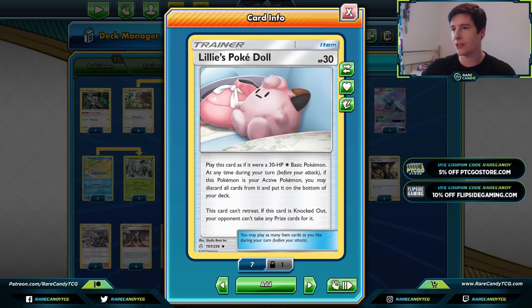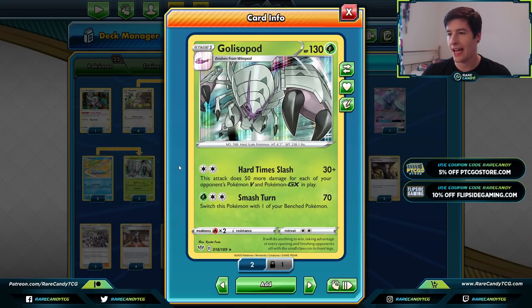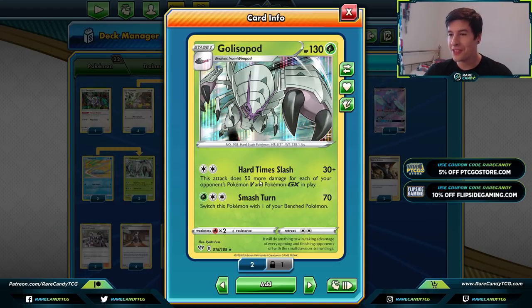We also run a 2-2 Golisopod line. Golisopod, another new card from Darkness Ablaze, has the attack Hard Time Slash — 30 plus 50 more for each of your opponent's Pokémon V and GX in play. Greedent only hits 100 and doesn't one-shot things, so sometimes you need a heavy-hitting finisher in the late game to take your last two prizes quickly. Against something like Eternatus with up to eight benched V and GX Pokémon, I've pretty consistently one-shotted Eternatus V-MAX with Golisopod.